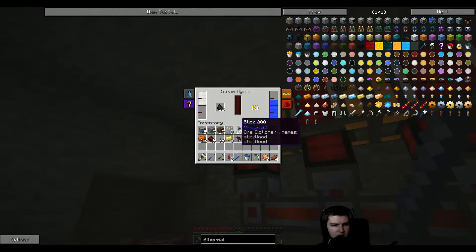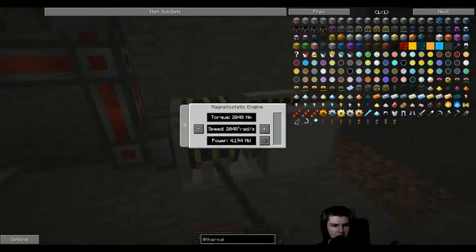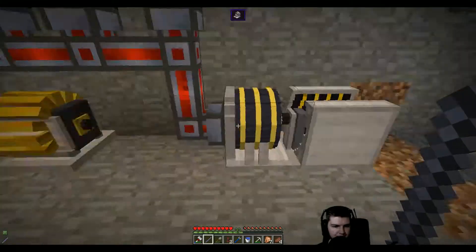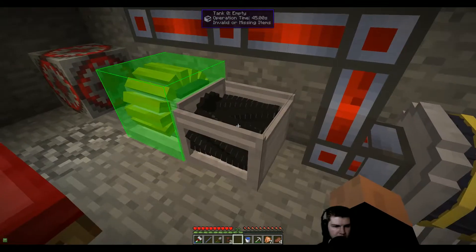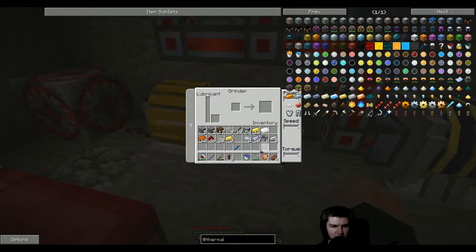So we are saving — we are not using that much energy. I think that's good. It will take a while for this thing to load, but that's fine. So we can place the grinder down like so. And eventually once it's magnetized we can run this thing, and then we can grind the silver and stuff.